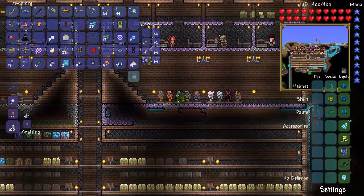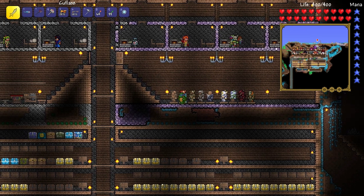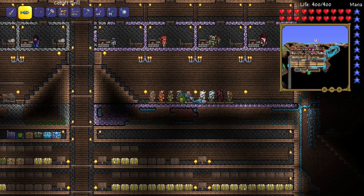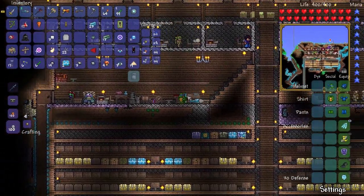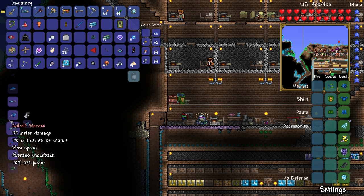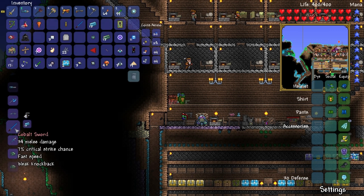We've got everything — full cobalt armor. We can put the molten breastplate and molten greaves here so we've got all our armor sets. Most of them are completed. Let's go back and see what we can make with our mithril — an anvil, a sword, chainsaw. We're going to make the cobalt sword and maybe a cobalt mask. We've got the cobalt sword; let's make the cobalt chainsaw as well.